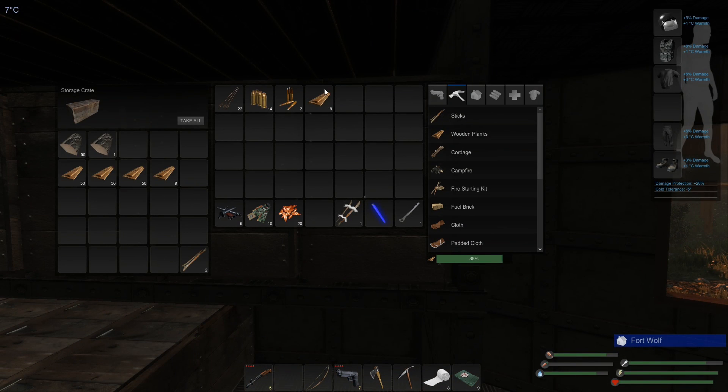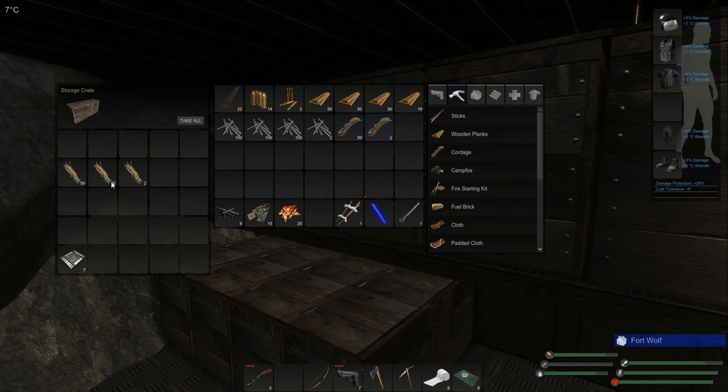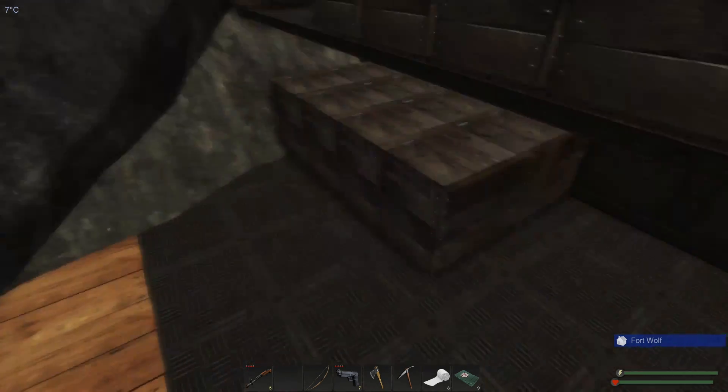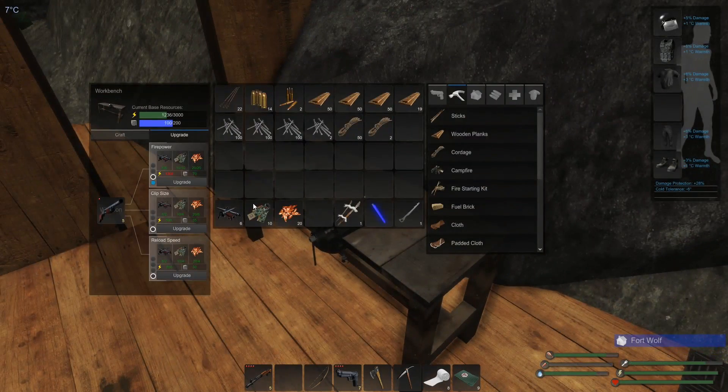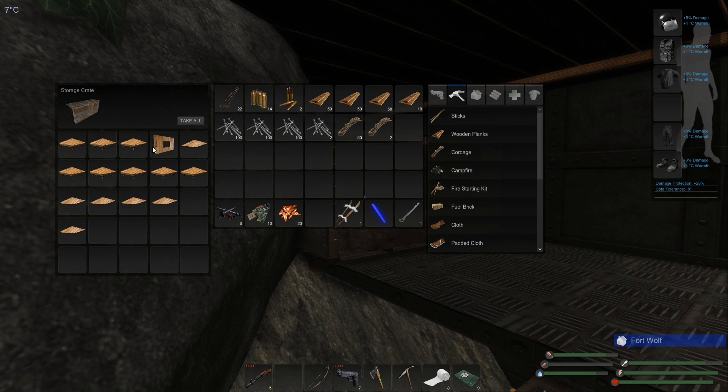Let's grab our wood, let's grab some nails. We might run out of cordage - grab our cordage. We have a window wall here, gotta remember what pieces we have so we don't waste.